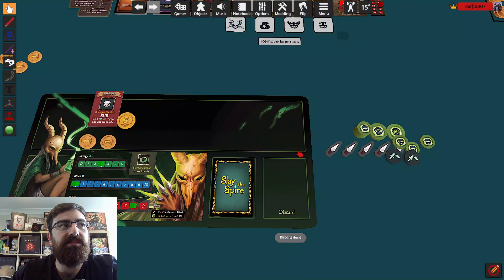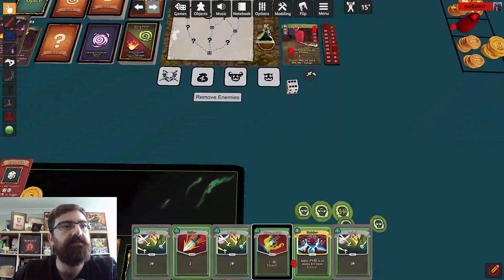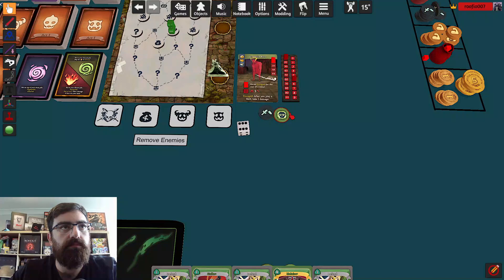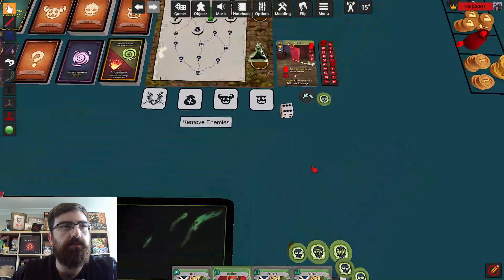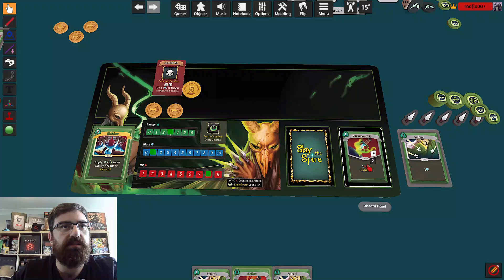First up we roll a die — I hope I get a five or a six. I do — I get one block but it doesn't matter too much now. Seven cards coming my way. We'll get it making weak, he takes one damage. One hit and a poison. Then two more weak and two more poison. That's all I can do — those exhaust and go out. That's all the poison I'm going to give him.